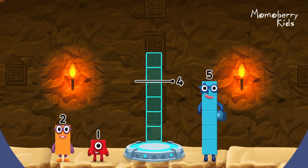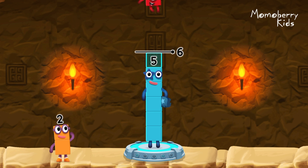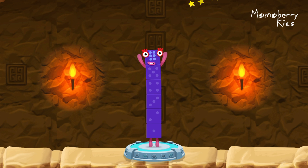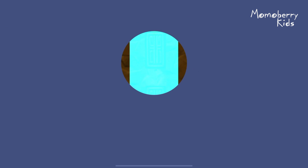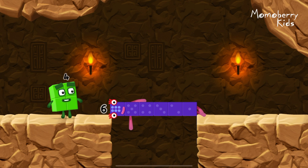Add number blocks to make six. Five, one — you solved it! Five plus one equals six. Six. Well done.